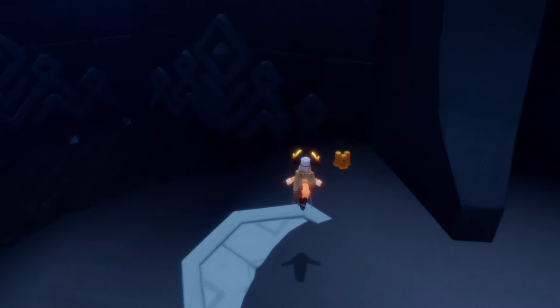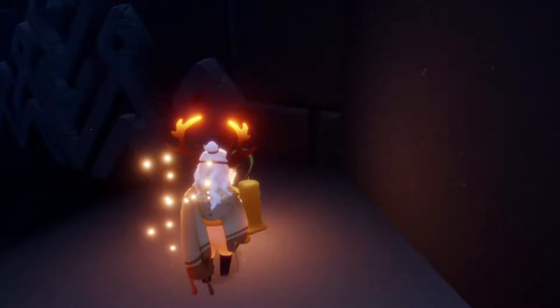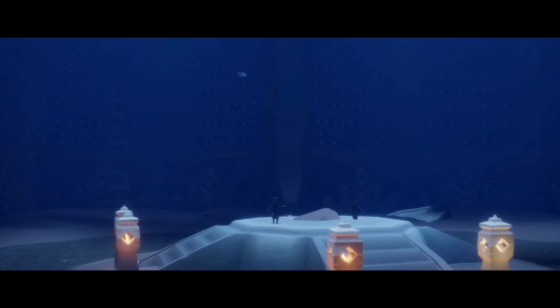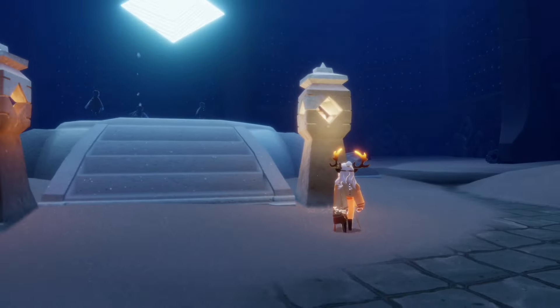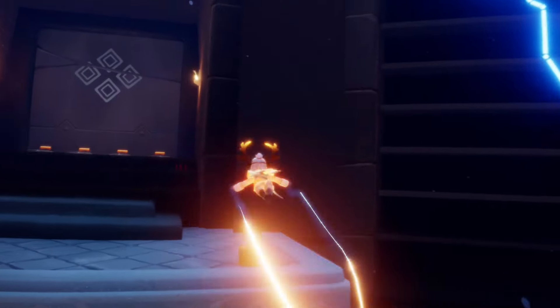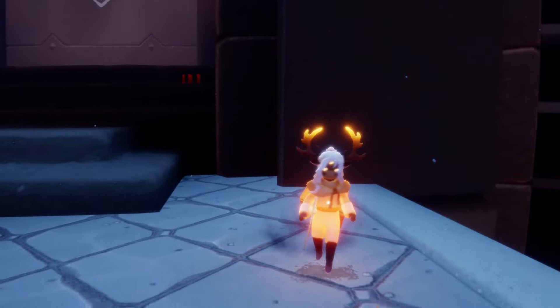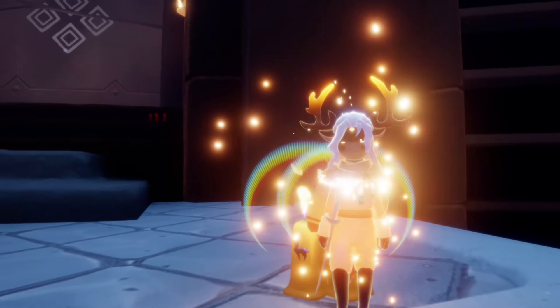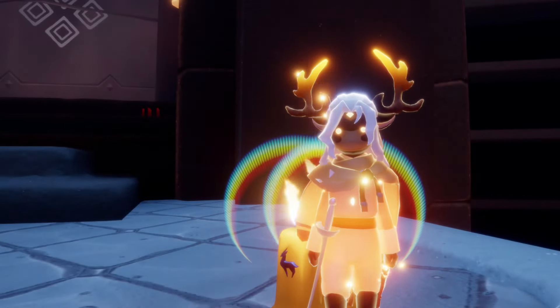That's it for this floor, so that is three total. We have one more to find just on the second floor. Let's get started setting up this elevator and I'll see you guys up there. Our last one is just in front of this four-player door again. Collecting all four of these will give us one total season candle — pretty easy. With those found, let's get started on today's daily quests.